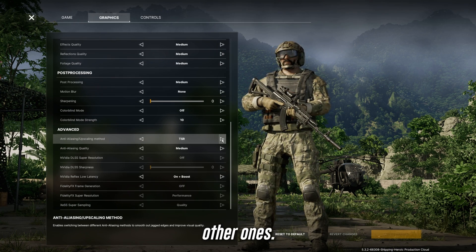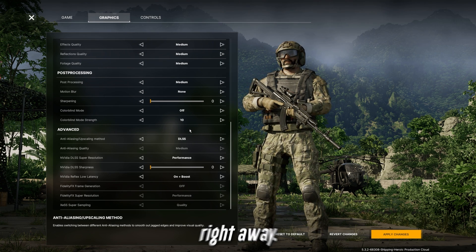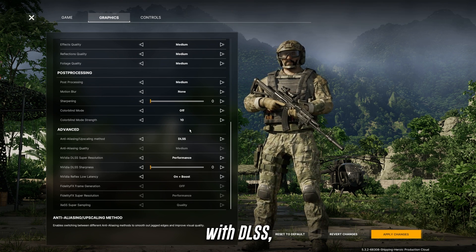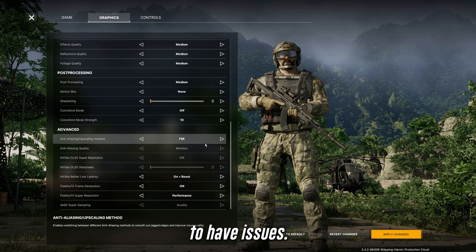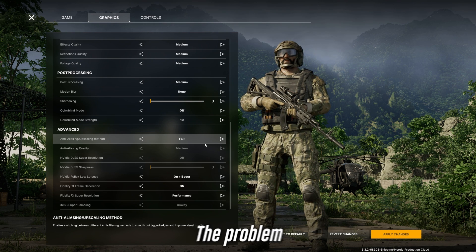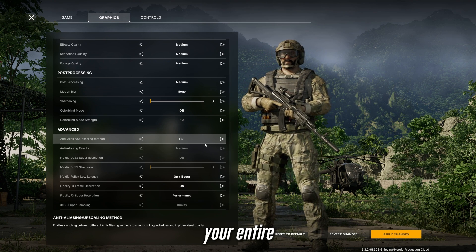Let me go through the other options to explain what's happening. DLSS — they just implemented DLSS 3, and this will crash your game right away. It hasn't been fully optimized. If you play with DLSS, the game will randomly crash. If you play with FSR, you're going to have issues. Even if you use AMD or Intel, FSR uses too much memory — more than it should — which leads to corruption and crashes.